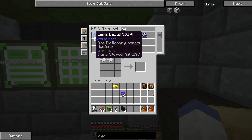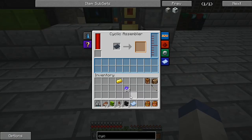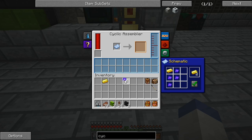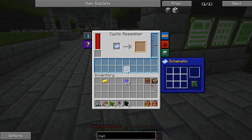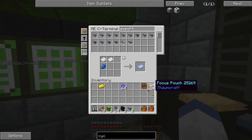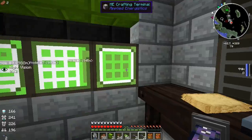So you make a pattern with paper and lapis, then put it in there. Good deal — now that's going to make gold. We need to import these items into the system. It looks like it takes water too. We're going to test this out anyway — we'll need an export bus, precision, an import bus, and some cable. Good deal.